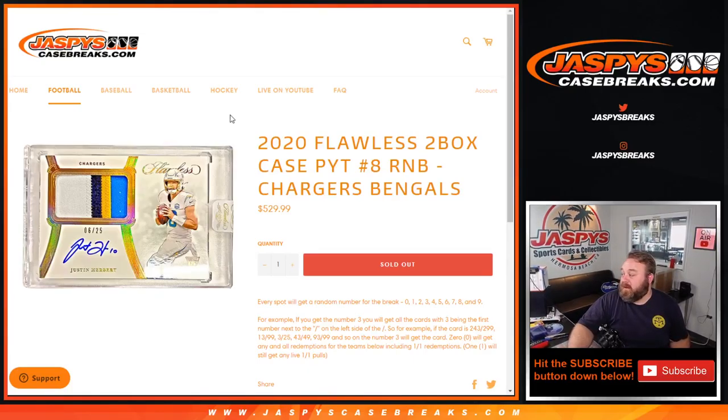Hi everyone, Sean with JaspeysCaseBreaks.com here doing a random number block randomizer for 2020 Flawless two box case, pick your team number eight — random number block for the Chargers and the Bengals.